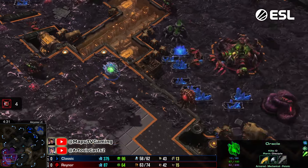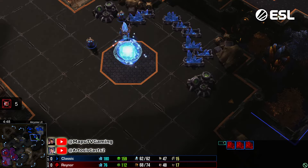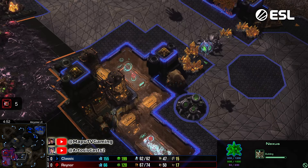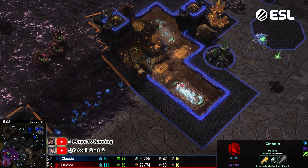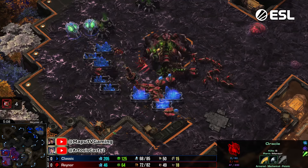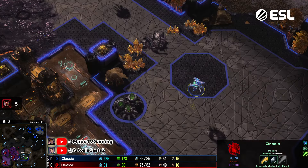We see oracle number three - this is the standard three-oracle opening into twilight forge and extra gates. The third base is about to be done. Three oracles come again trying to get harassment damage - the natural was very naked so he's attempting again. One hit away from death on that oracle, and two oracles coming in again - five more drones. That's ten drones total for three oracles, not losing anything. That's good damage.